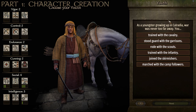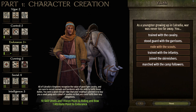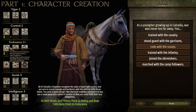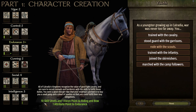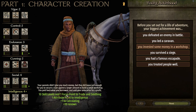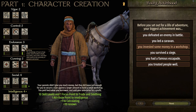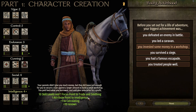As a youngster growing up in Calradia, war was never far away — you rode with the scouts. This one isn't directly related to social or trade, but it gives us riding and bow. As a trader, I like to focus my combat on bow, and obviously I want riding because you want to be on a horse with cavalry in your party if you can, as it helps you move faster and carry more goods. We get 10 skill levels and one focus point to riding and bow, and an attribute point to endurance. Before you set out for a life of adventure, your biggest achievement was investing money in a workshop — choose that one because it gives 10 skill levels and one focus point to trade and smithing. Smithing is another great way to make money and pairs well with trade. We also get 10 renown and plus one for calculating.